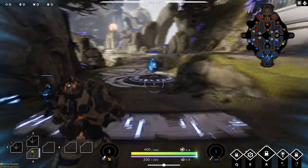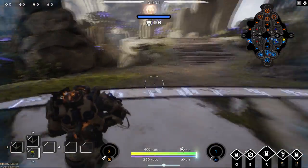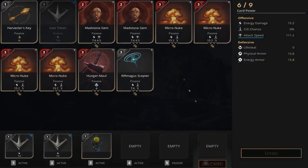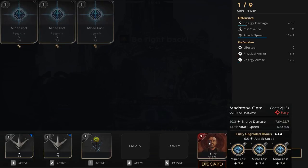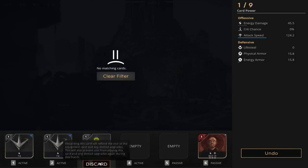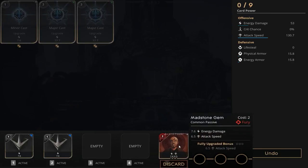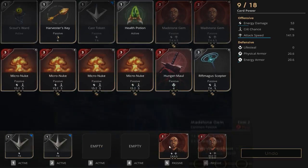We farmed quite a bit without any action. For our first upgrades, after farming up six points or less, you can get your Madstone Gem — put three Minor Casts in it. This leaves us with 45.5 damage and 124.2 attack speed. Pick up another Madstone Gem, leaving us with 53 damage and 130.7 attack speed.